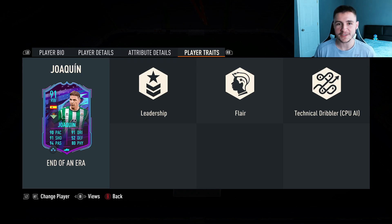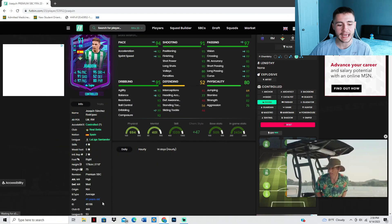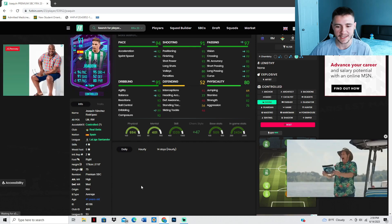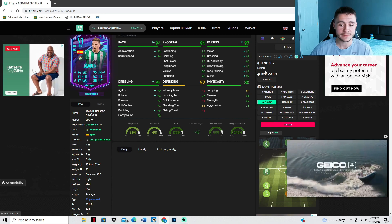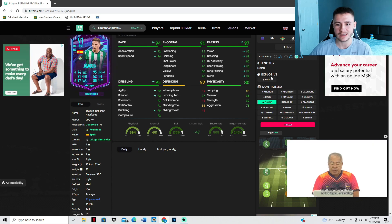If we look at his player traits, we do see three added bonuses: he has the leadership, flair, and also technical dribbler player traits. If we jump over to Futbin, we can see that Joaquin does have the average body type, which is pretty decent in FIFA 23. He can have both the explosive and controlled acceleration types, but I don't think many people are going to use explosive because I don't see many people throwing on the artist chem style.